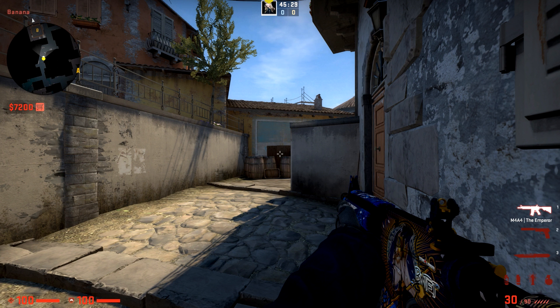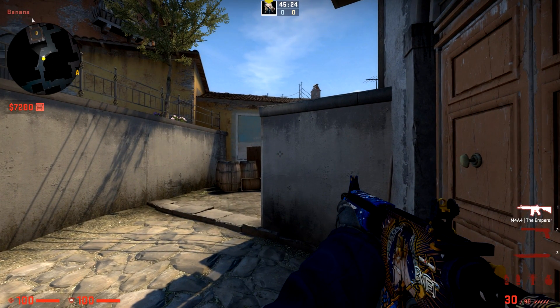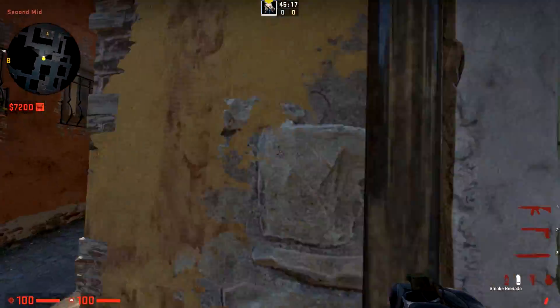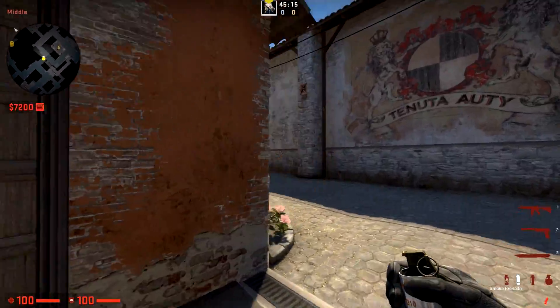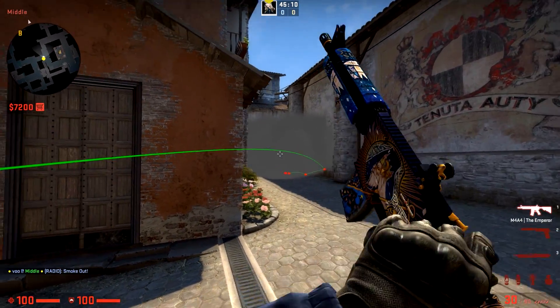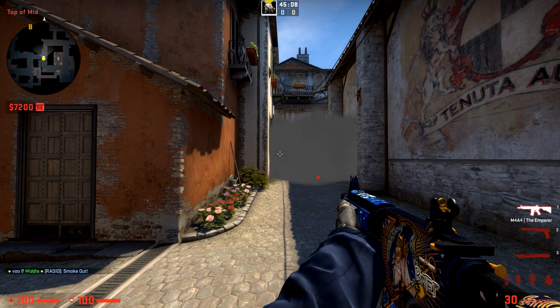Someone could potentially be looking through those doors, and if there's no smoke, they know you're not on the left side. With the smoke down, they can't know if you're left or right even after it dissipates. Of course, you can also use the smoke to block off angles and give yourself control — something like smoking off arch side and focusing on truck.